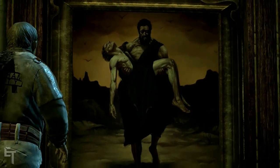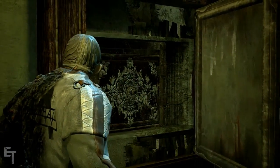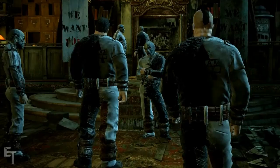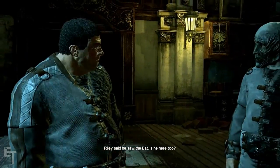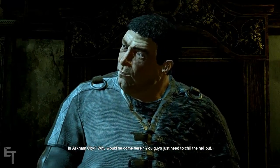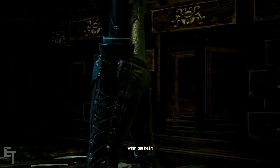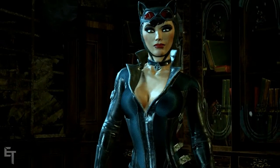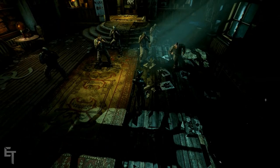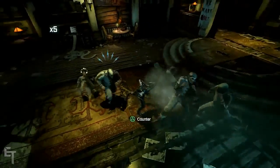Cain and Abel. Don't touch him man, he'll kill you. How long till the boss gets here? He'll be here — Riley said he saw the Bat. Is he here too? Not the Bat. Why would he come here? You guys just need to chill the hell out. Sorry to disappoint you boys, it's just little old me. Hey Catwoman, we're gonna kick the crap out of you. We only wanna be friends, cat. Real good friends.